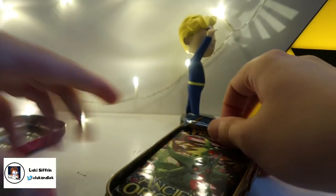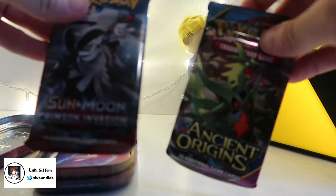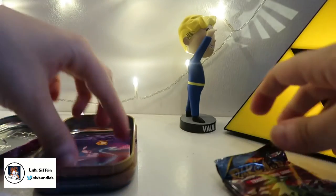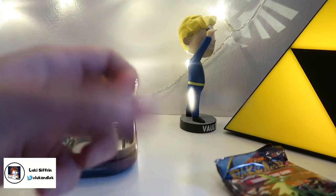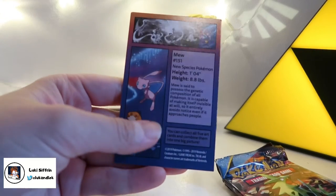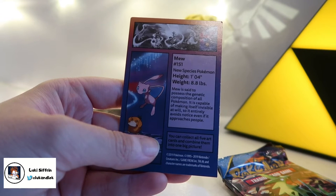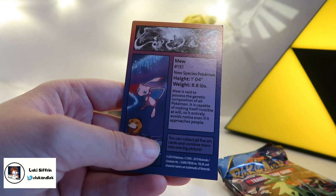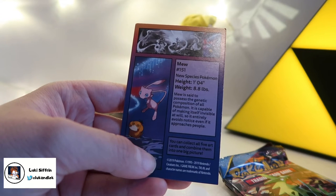I can't even open the hecking thing. There we go. So, Ancient Origins 1, X/Y Ancient Origins, and a Sun and Moon Crimson Invasion booster pack. We got a nice little card here with Mew and Psyduck on it, and a little thing about Mew. So, there is a new species Pokemon — Mew is said to possess the genetic composition of all Pokemon. It is capable of making itself invisible at will, so it entirely avoids notice even if it approaches people. Wow!